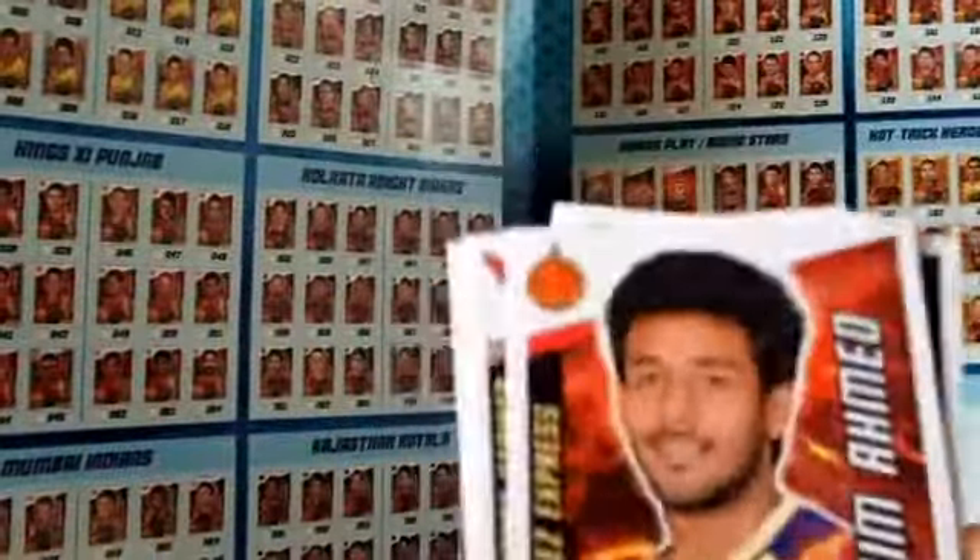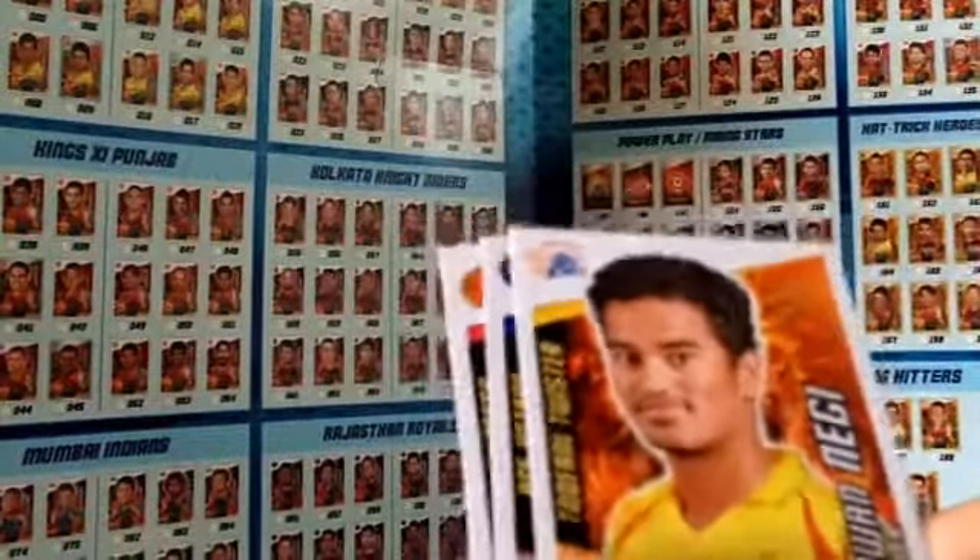I'm well on my way to completing this collection, which is really nice. We've got another Kolkata Power Play. We've got Abhishek Nayar, Abhunechim, Shrikang Anirudd, Pawan Negi — and that's it. I'm hoping for at least another Gold Foil card. We've got Sandeep Sharma again which is for trade. We've got Zaheer Khan, Lakshmiratan Shukla, Ajinkya Rahane and Mithun Manas for the last card of that pack.